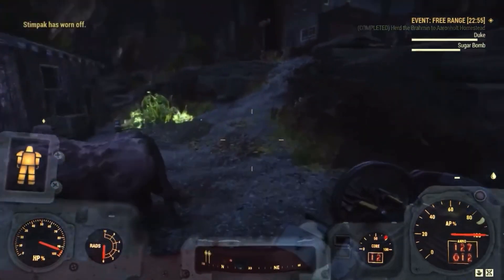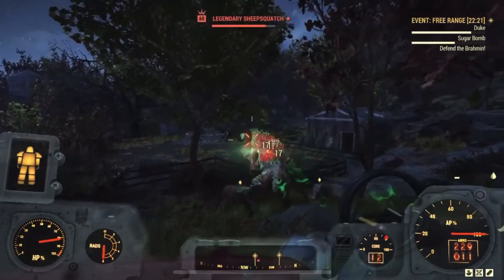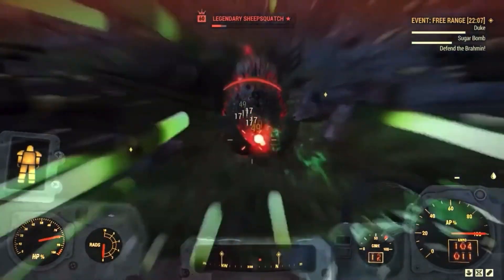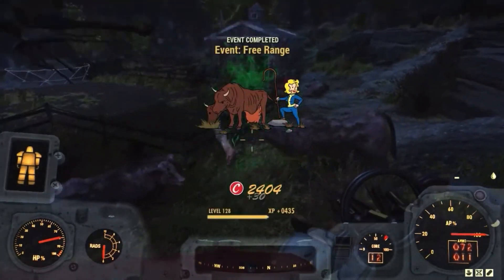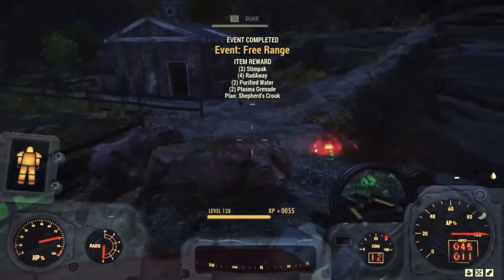Now while most of the enemies through this event can be super duper easy to kill, the final boss is a vicious legendary sheep squatch that can spawn 1 or, if you're lucky, 2 sheep squatches. Upon slaying your sheep squatch or sheep squatches, the event is completed and you are rewarded based on how many brahmin survive.